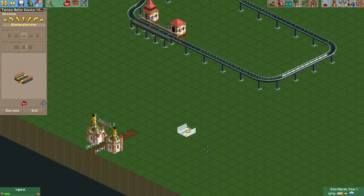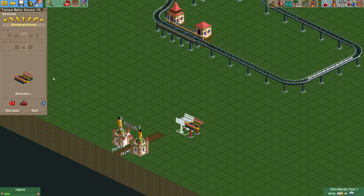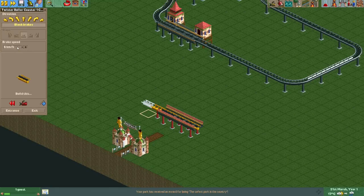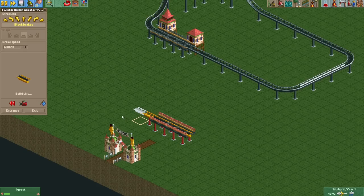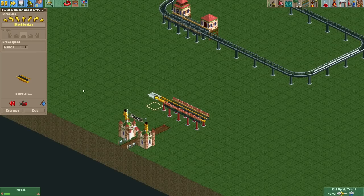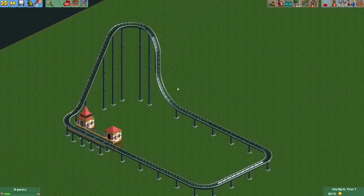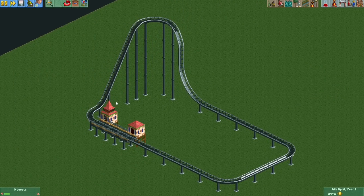With this update, that real roller coaster behavior is more or less simulated, so you can see this when you build a coaster now. If you don't like this update and want your block brakes to work as they always did before, just keep them at their default speed and their behavior will be exactly the same. So all your existing designs should not be affected by this update.